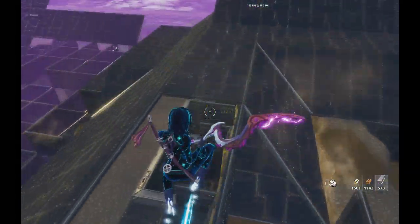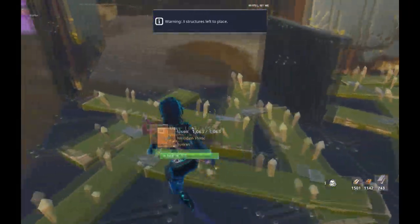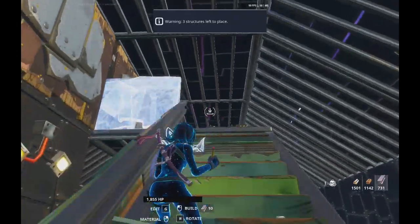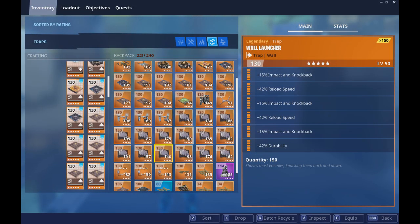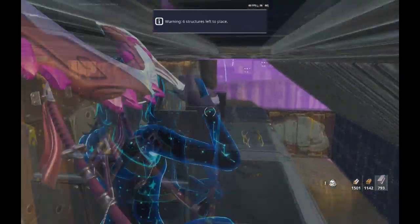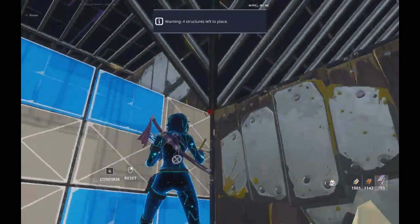I think I could actually implement this over here — save some structures and do this. I could try to implement it and see if it would still work. As you can see, this little trick saves a couple of structures because I don't need to use these half walls over here. If you're not 100% certain, you can just use the old design — using these and this. I'm going to try this out and see if it still works.